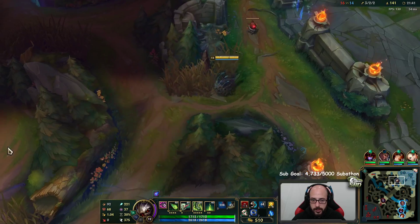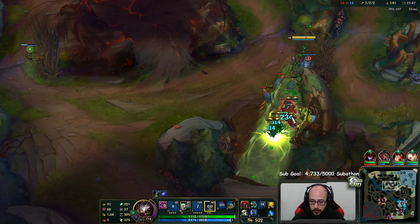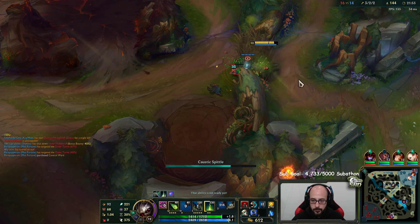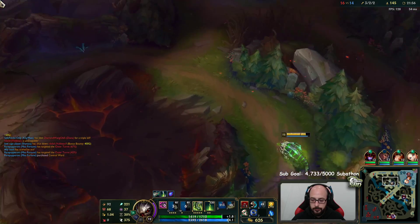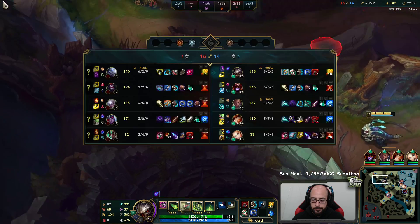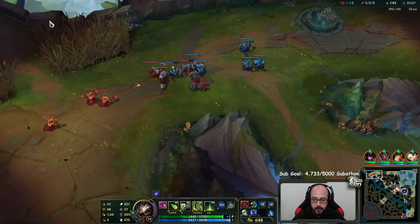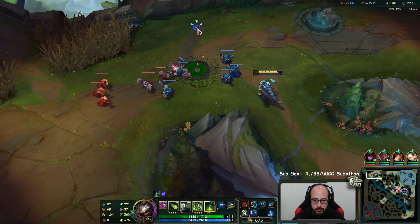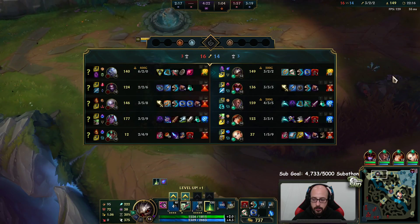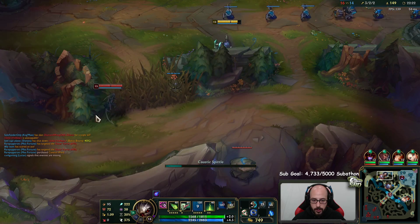If I hit one more of my R's, I would have had a quadra and then gone for the penta. It's close. We win the game by poking from range - it's literally the only thing that we can do. Our team comp is really bad. It's not really even my team's fault because I picked AP Kog'Maw - it's not very good in a situation like this.